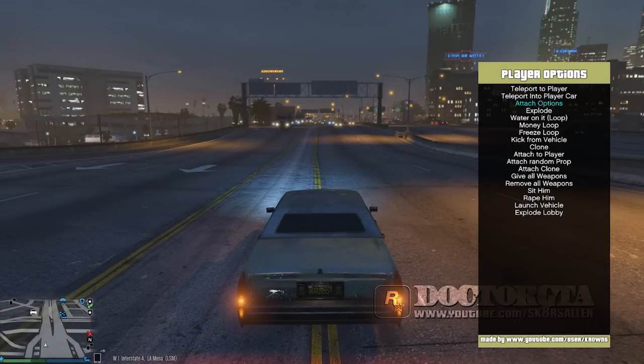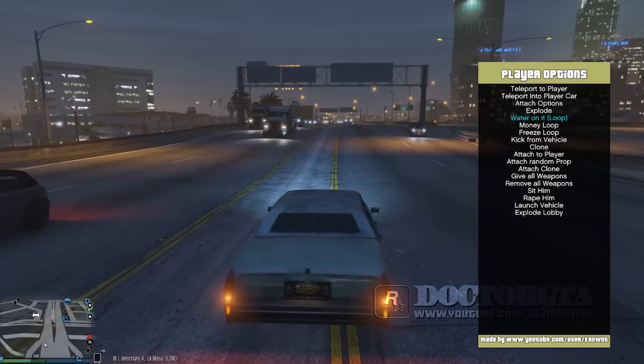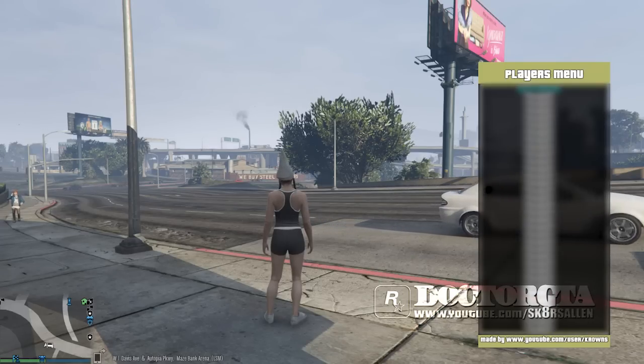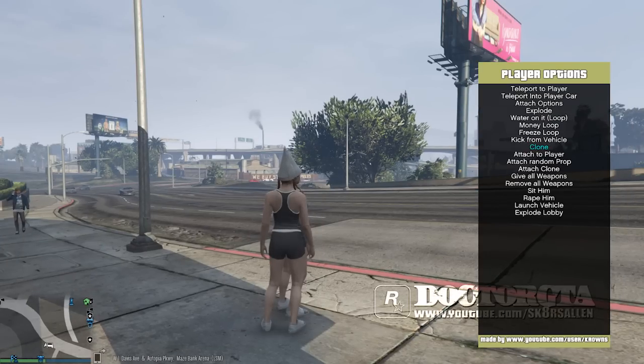You can actually go to each player and you can explode them, put water on them, you can spray money on them, freeze, loop, kick them from the vehicle, clone them, attack the player. There are other options there too. You can launch them from the vehicle, explode the lobby — all that crazy stuff.